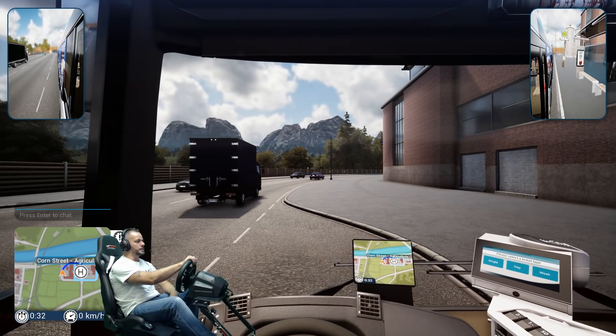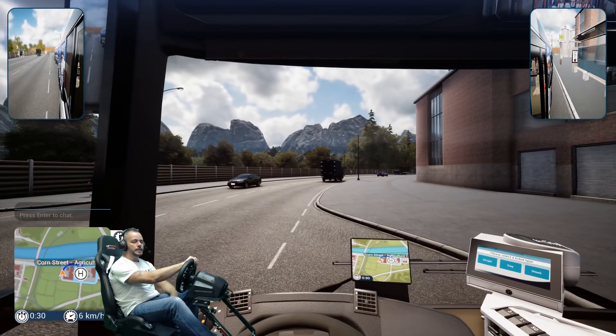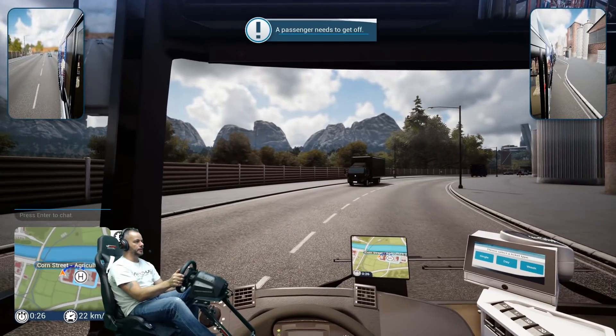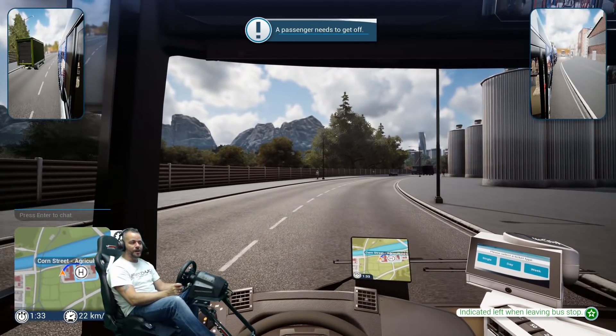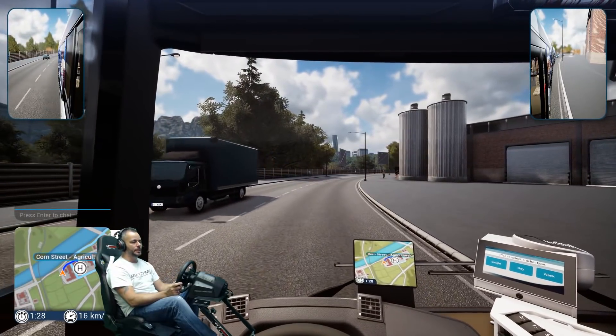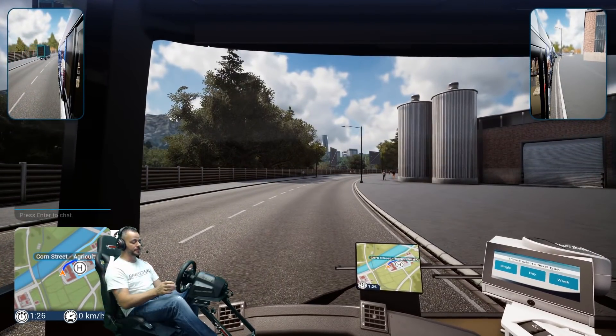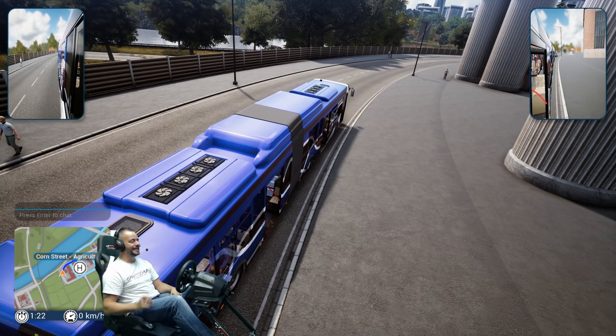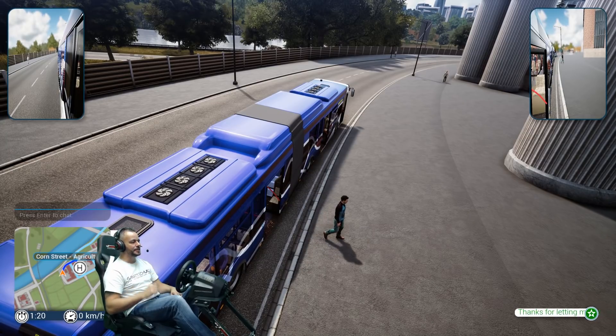Always put your indicator on — you'll lose a little bit of XP if you don't. Oh, I don't like this — a passenger needs to get off, but we've just stopped at a bus stop. I'll lose XP if we don't let him off. Get out! Look at him just taking his time.